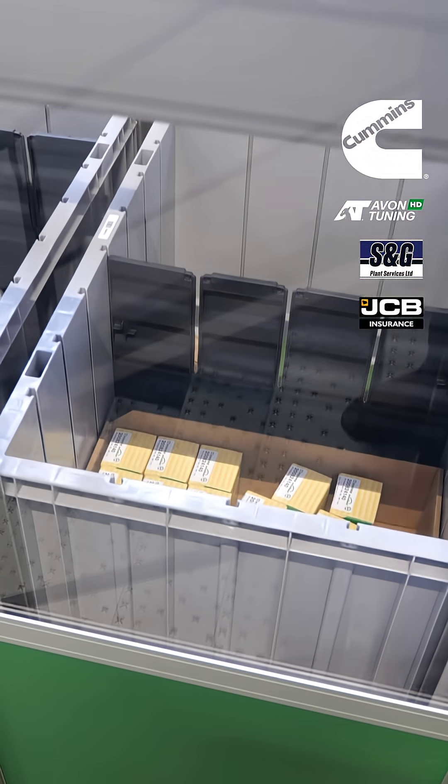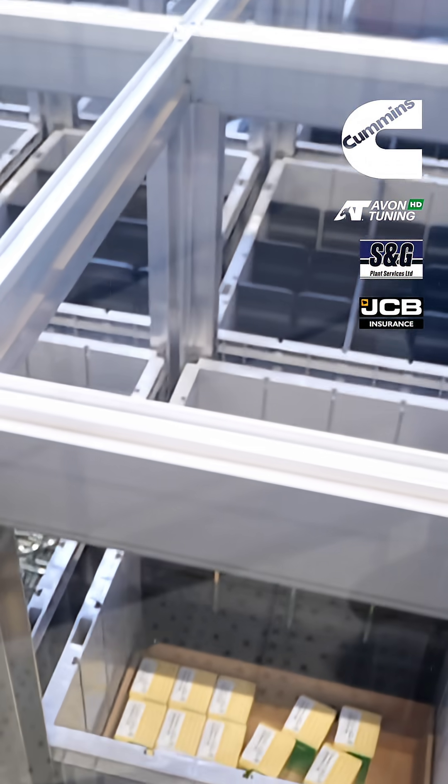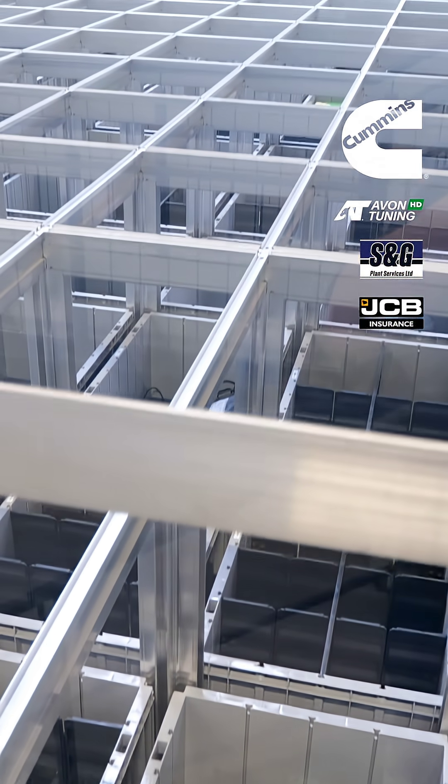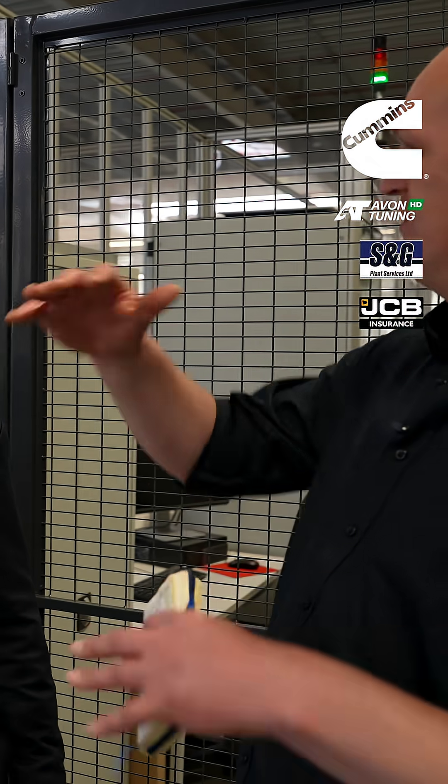Lesser-picked items sit at the very bottom, the most popular on the top. It can change throughout the season — it won't flip entirely, but it'll slowly evolve. The system can optimize itself overnight.